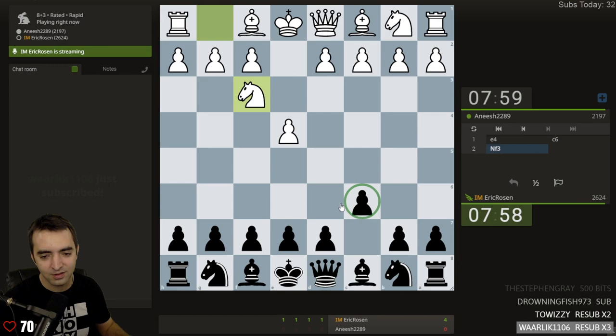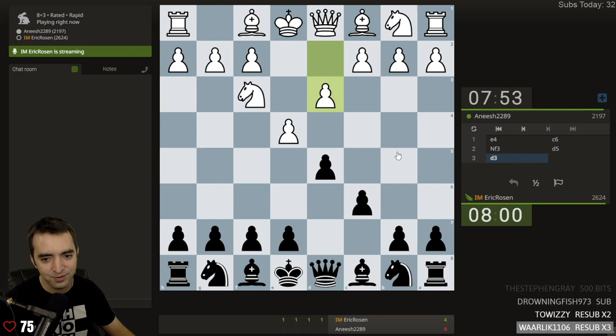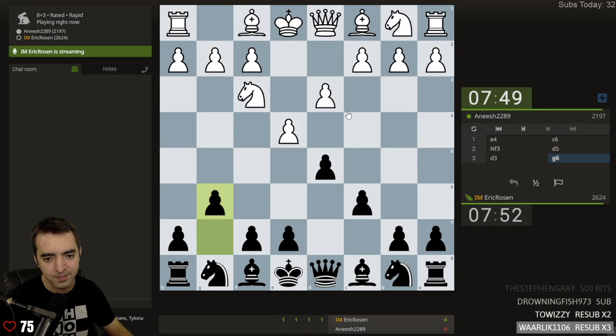I love you too, Warlick. Caro-Kann time. I'll admit I don't know too much Caro-Kann theory, but I know enough to play the first two moves. D3 has been trendy lately, where white goes for like this weird queenless middlegame. I think I'll go for G6. We'll stray away from the main lines. Just try and get a playable position.